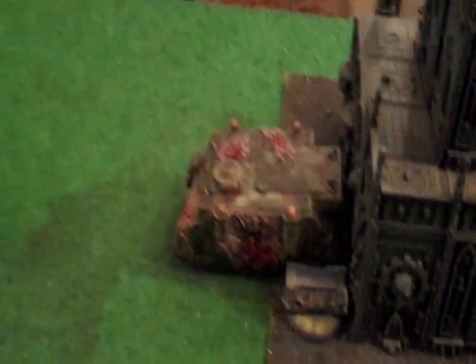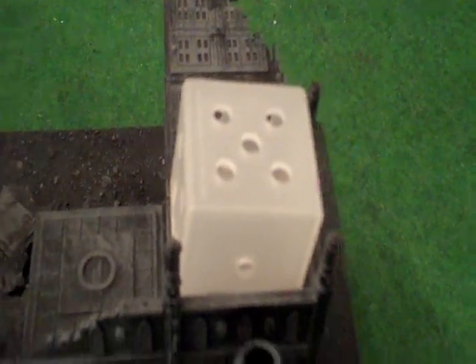Plague Marine turn four: the Obliterator moved a bit closer to the objective. The Rhino moved around the corner. The Demon Prince in the corner finished off the last Marine and is now moving on towards more prospects. The Obliterator's cannon fired at the Space Marine squad in the building, taking out one. The guys forced out of their tank last turn moved into combat.